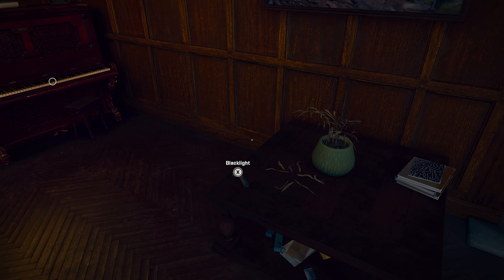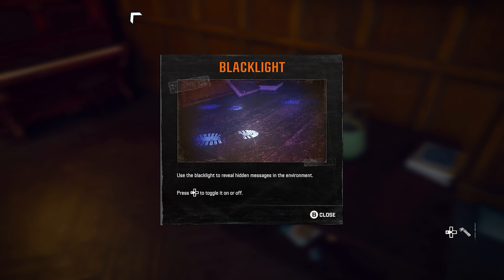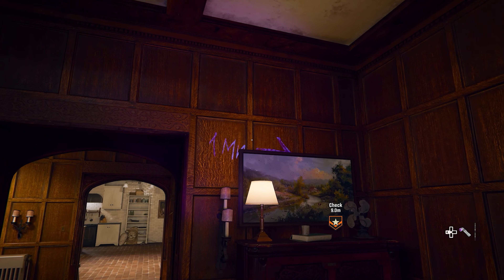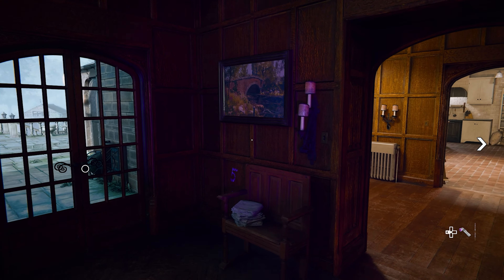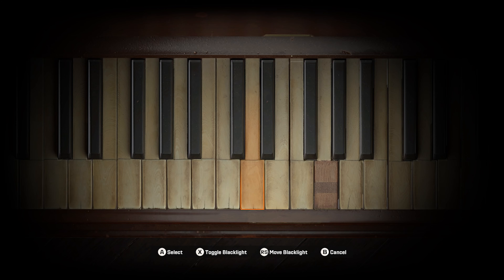In the piano room we can pick up the black light, which we will use for some more steps later on, but for now if we look around the room with the light we can find hidden numbers and letters. These correspond to the keys on the piano in the order we have to play them in. This seems to be the same code every time, so you can just follow along with what I do on screen to open the secret door and head downstairs.